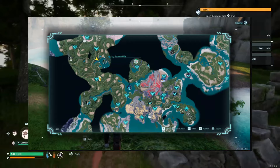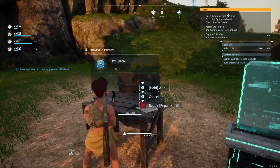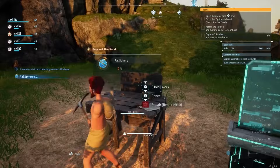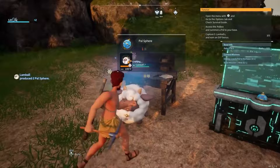Both Jormantide and the Serfants in the area are water type pals — they are strong against fire yet weak against electricity. You don't have to worry about Jormantide swimming in the water since you can pick a fight once it slithers onto land. The surrounding Serfants are all within the level 16 range, and Jormantide should be the only one that poses a real threat.